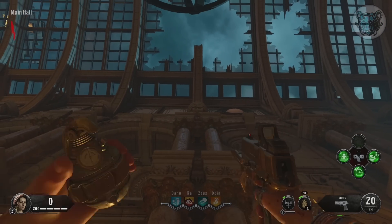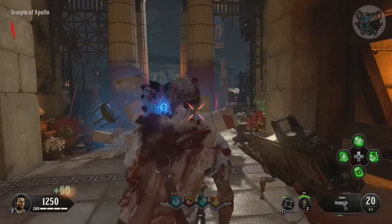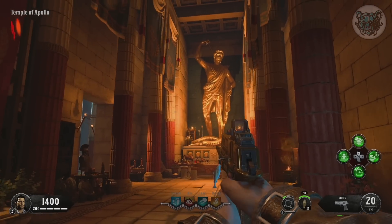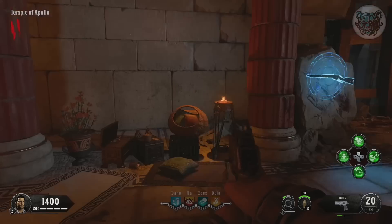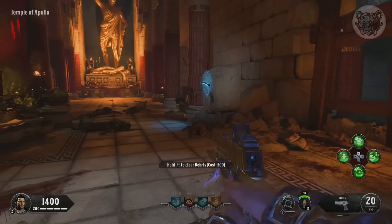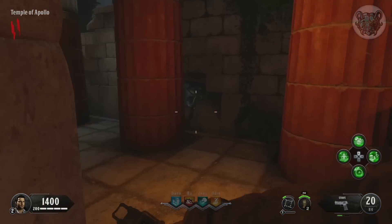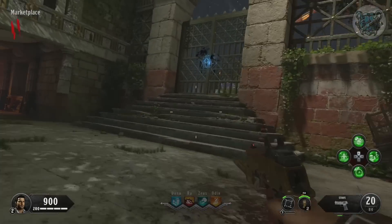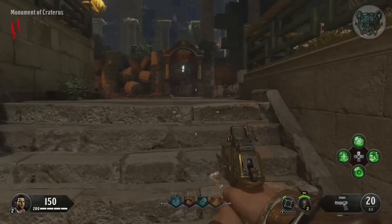That wraps up Black Ops 4. Before moving on, I want to mention that Ancient Evil has zero side easter eggs outside of the name easter egg, which is really suspicious. I'm not sure why Treyarch made DLC 3 have absolutely nothing. If this map does have side easter eggs, I'd suggest starting with the upgraded shield since it's one of the few maps without one — but this map is just a mystery to me on why it has absolutely zero side easter eggs.